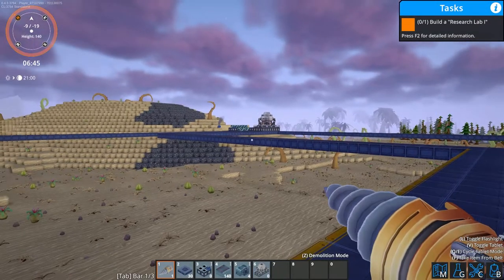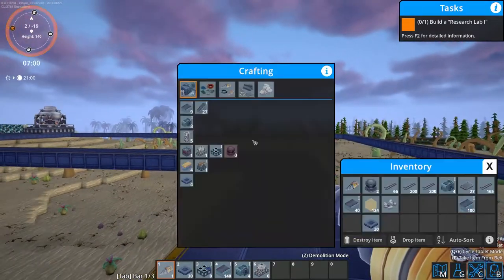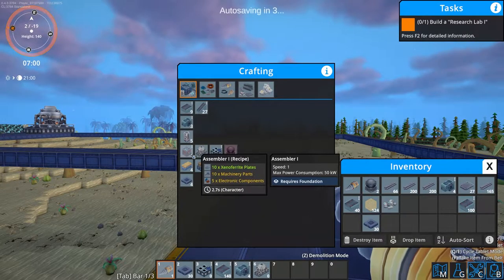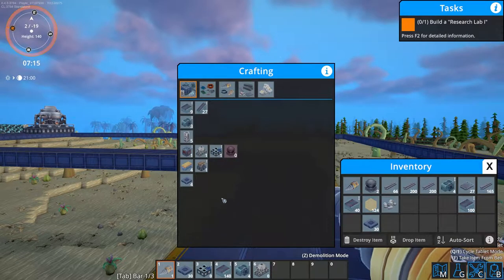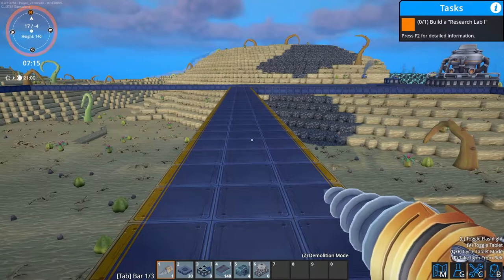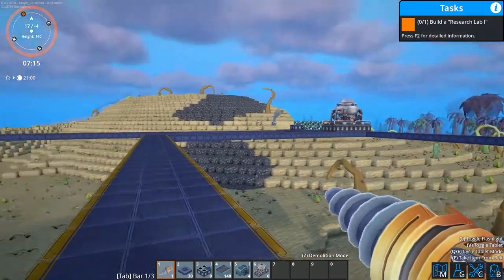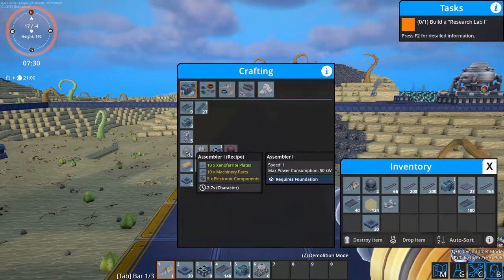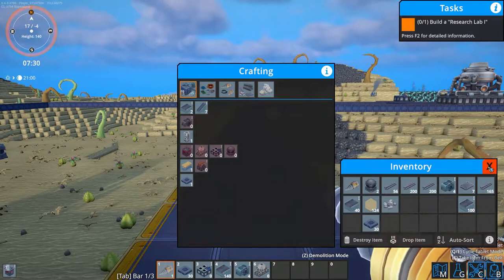Now if you want to speed up the process of making the foundations, we can go one step further and build an assembler right here. I'm going to show you how to set that up so it can basically assemble our plates and rods into our building blocks. I've made a little foundation in the middle because you don't want it to one side since it takes both of these resources. All it takes is a few plates, machinery parts, and a few rods to make the electrical components.